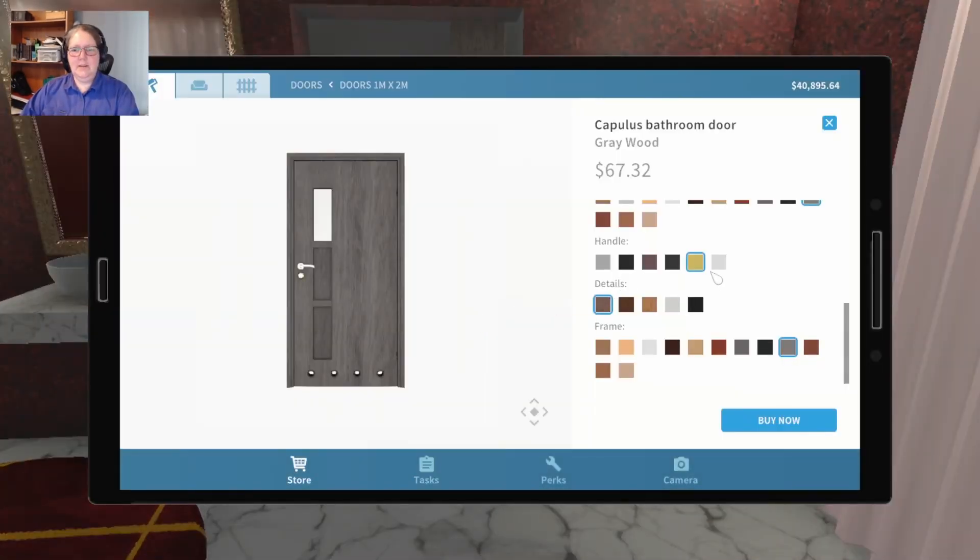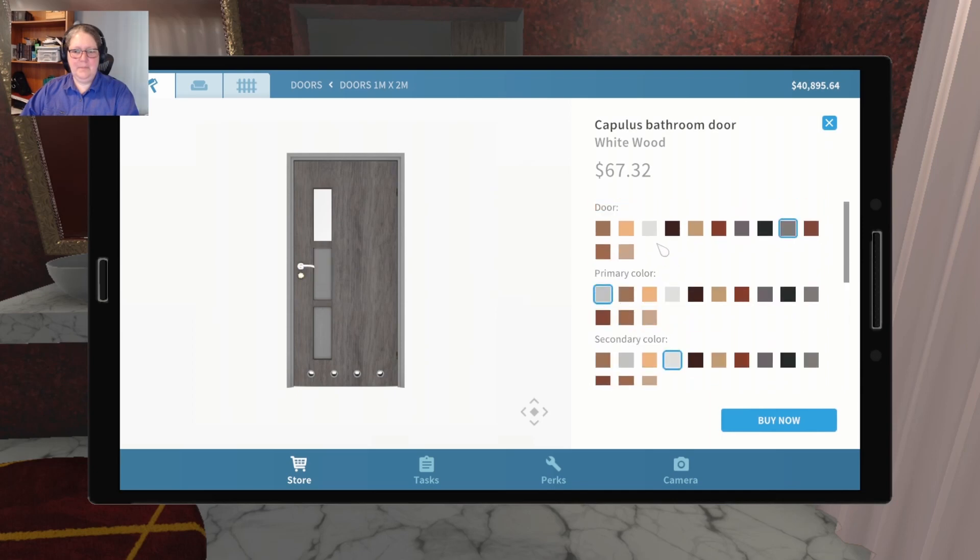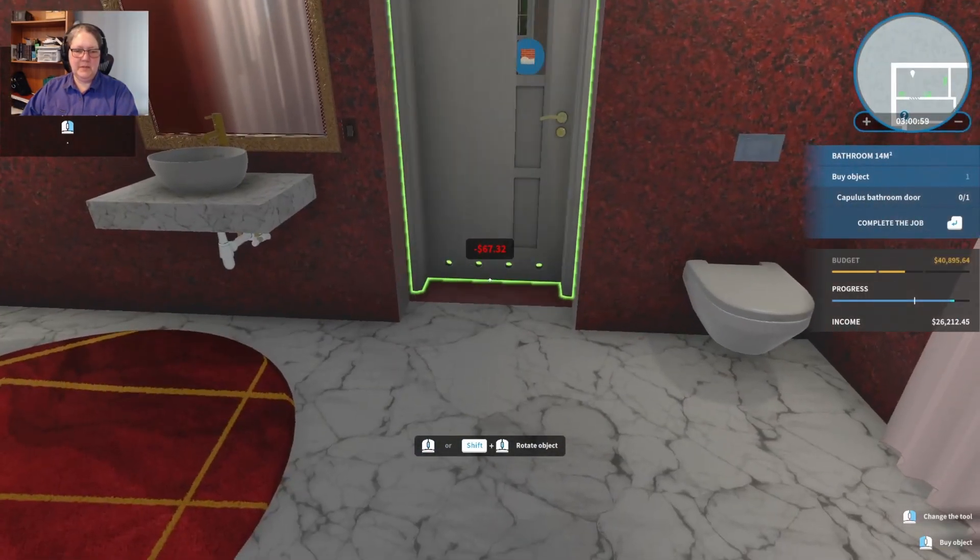Let's chicken out and go with our white on white on white - it's that white wood and glass. It's not as exciting as the gray wood. I actually prefer the gray wood but that's okay. Too much fussing - how long would it take to do a bathroom with instructions, my goodness.